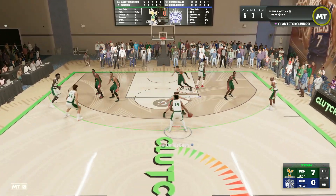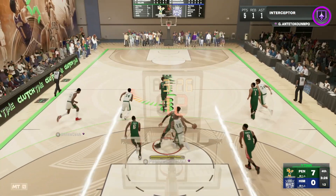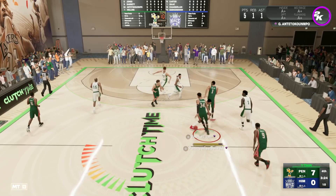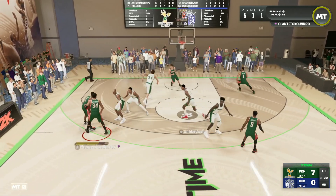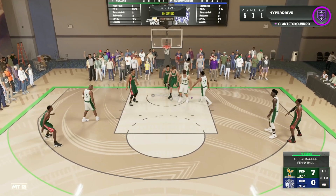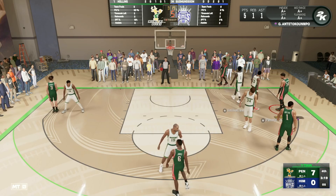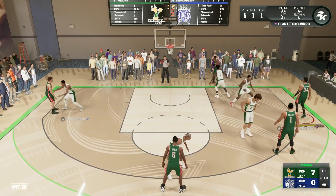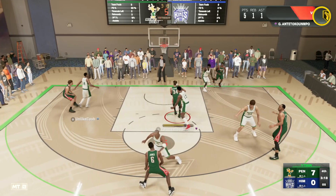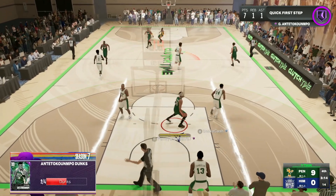Giannis Antetokounmpo absolutely hooping right now, just destroying Wilt Chamberlain, his Pink Diamond Peter, all these great cards in the game. Look at Giannis in those passing lanes — we get that steal, push it in the break. He gets blocked by Peter on the drive, but we find him again with some space. Giannis with the clutch shot and we're up to a quick seven points, one rebound, and one assist on the ball game.